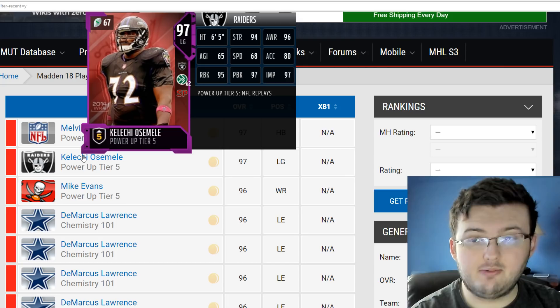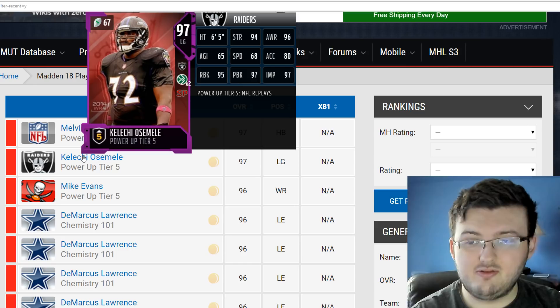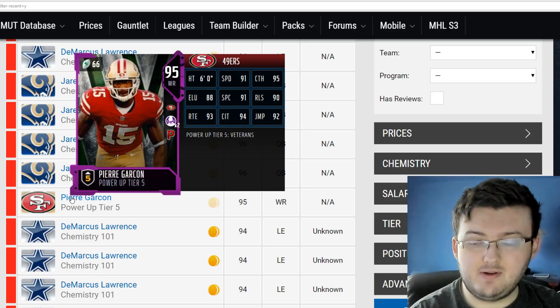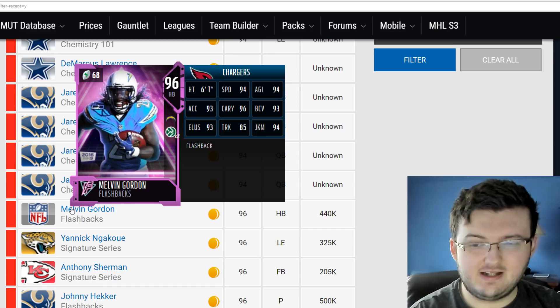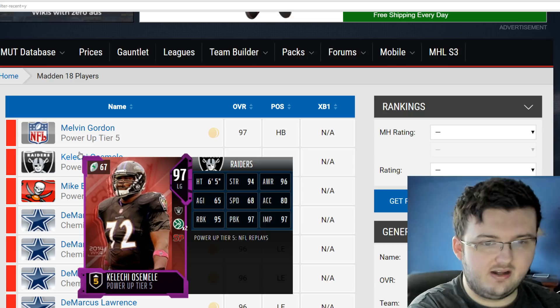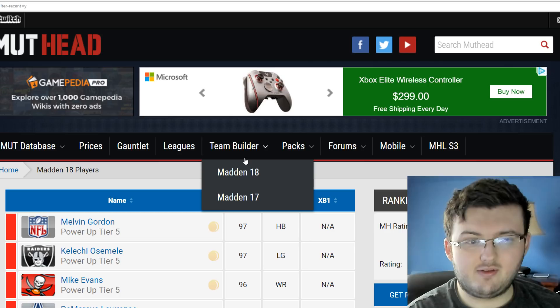We also have some new power-up cards in the game with Melvin Ingram and Coleshy Assembly, which is actually interesting. They let you use the Master card from the replay promo, which is kind of interesting — I thought you couldn't because he was a Raven. It looks like they helped out people who did go ahead and complete that. Kind of nice, very nice. We also have Pierre Garcon. I'm actually kind of surprised, because it is EA Sports — something like giving us a Coleshy Assembly power-up isn't something they would normally do, just because his card was a Raven, not a Raider. Kind of surprised they ended up doing that.